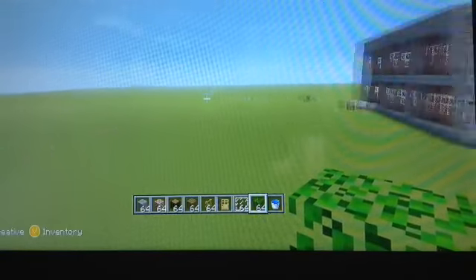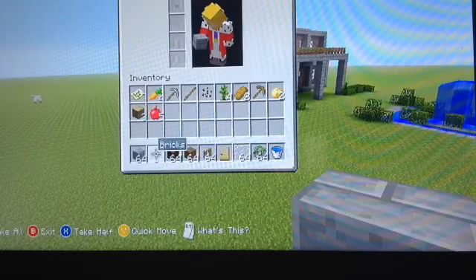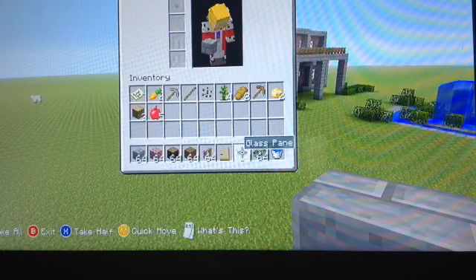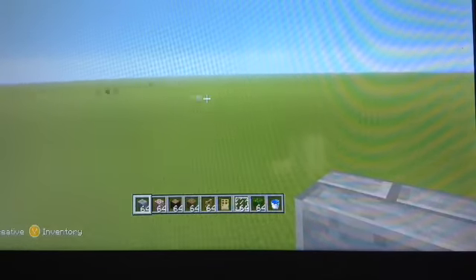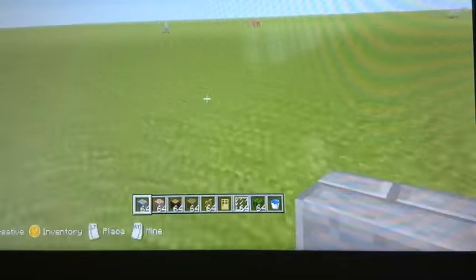All right, so all you're going to need is stone brick, bricks, spruce wood, spruce wood planks, fence, doors, and glass pane or a glass block. So let's do this. I'm going to build this right somewhere — all right, so this is going to be the front of the house.